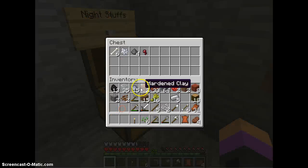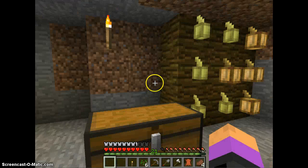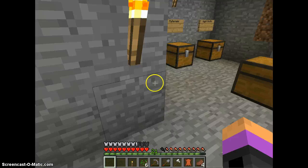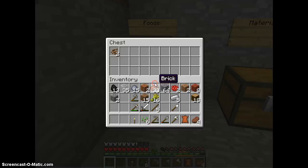I'm just going to throw in a whole bunch of stuff I get from the night — string, arrows, rotten flesh. That's really it for the foods. I just put them in there.